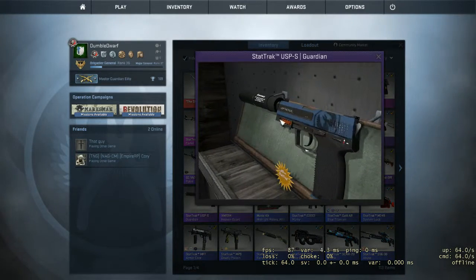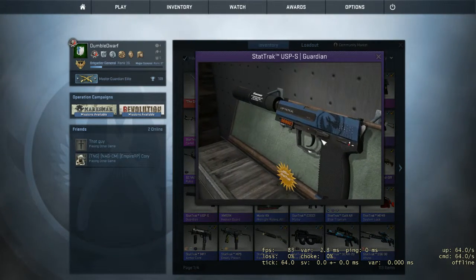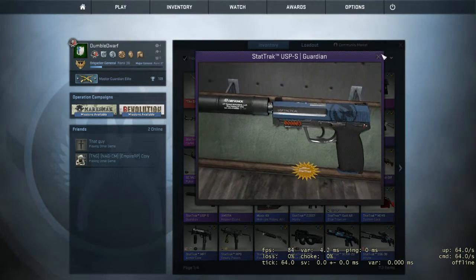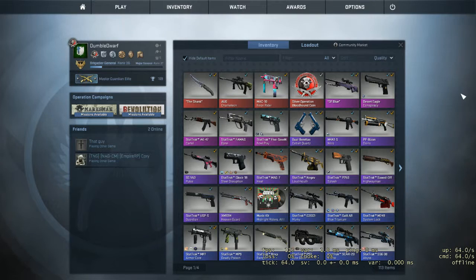The new USP is a stat track USP Guardian. This was £2.30 or something — I was expecting it to be a lot cheaper, but I guess because it is a USP it's not going to be very cheap.